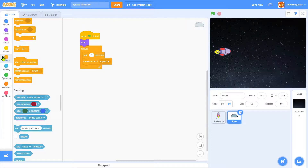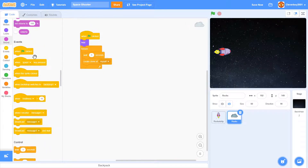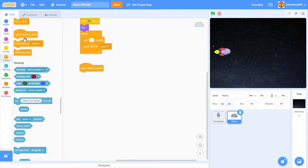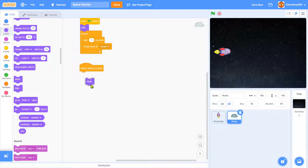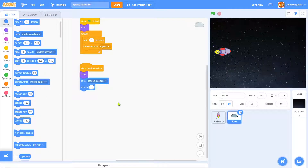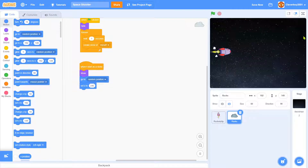When I start as a clone: show, go to a random position, then set X to 240. Let's test that — you can see the clones appearing at random Y positions on the right side of the screen.